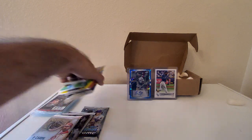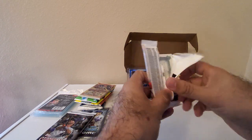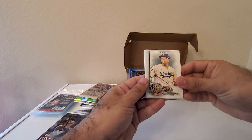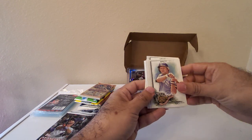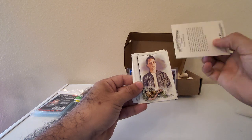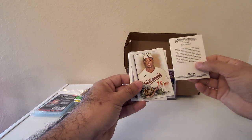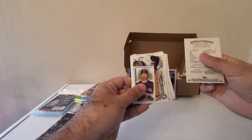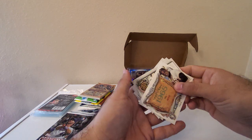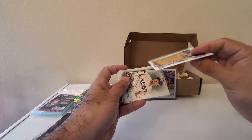Let's start with the 2022 Allen and Ginter. We have: Ureus, George Brett, Max Muncy, Tim House, Victor Robles, Shane Bieber, and a 1965 National League MVP Willie Mays card. That's a nice card right there.